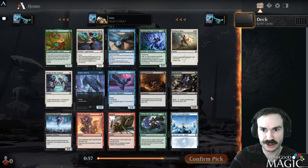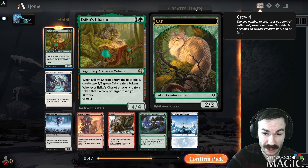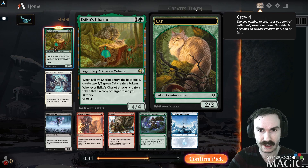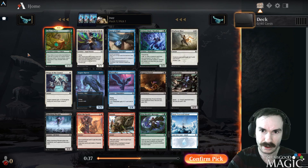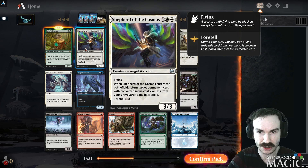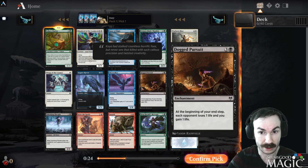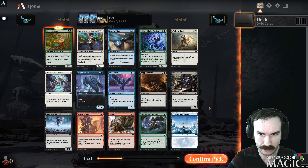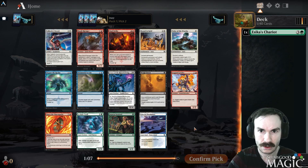Hey everybody, Alex from seemsgoodmagic.com here. We're back doing a best-of-one Kaldheim draft. The rare is Syr Aela's Chariot — I've played with and against this card a few times, it's very strong, definitely worthy of a first pick. Look at the cute cats on it too. Other notable picks: Shepherd of the Flock with flying and foretell, Augury Raven is very good, Squash is good removal, and Disciple and Snow Land are notable. But let's slam the Chariot.